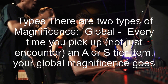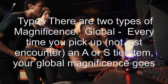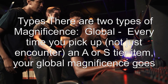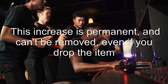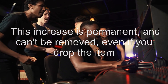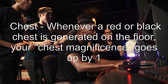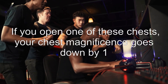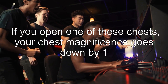There are two types of magnificence. Global: every time you pick up — not just encounter — an A or S tier item, your global magnificence goes up by one. This increase is permanent and can't be removed, even if you drop the item. Chest: whenever a red or black chest is generated on the floor, your chest magnificence goes up by one. If you open one of these chests, your chest magnificence goes down by one.